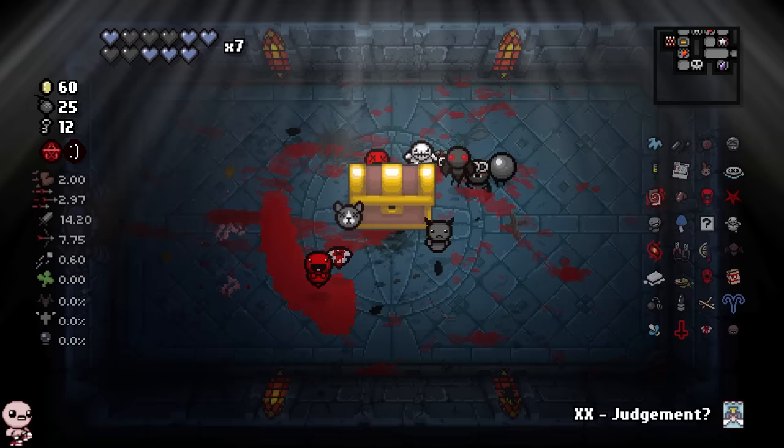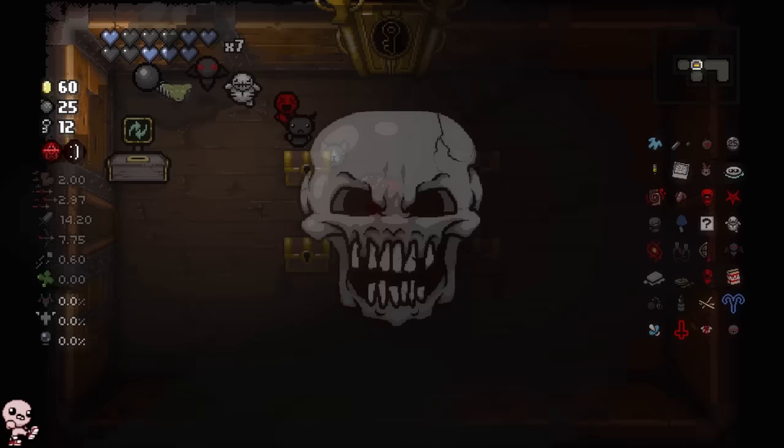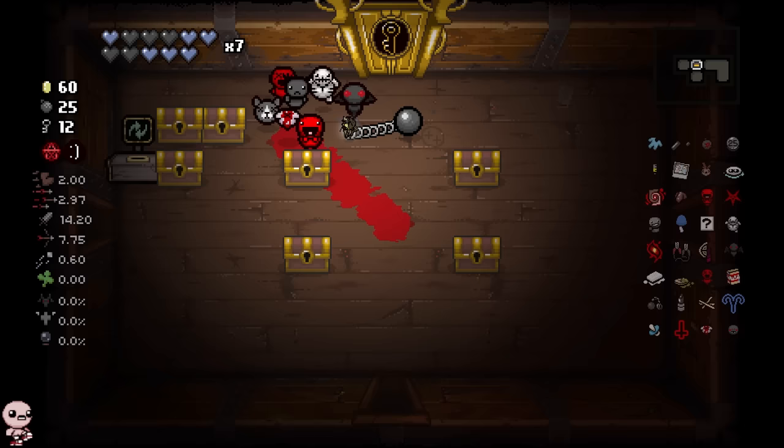We are getting unlocks just like any normal character — we beat Isaac. You get the Isaac unlock, which means there's probably dark room unlocks as well. This is the big reveal — we go boom, spawn some extra chests, we have a Reverse Thingy. Restock gaming.